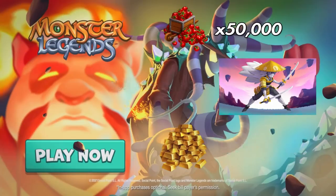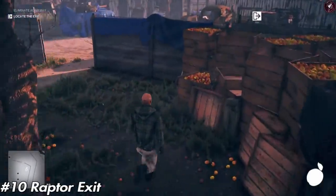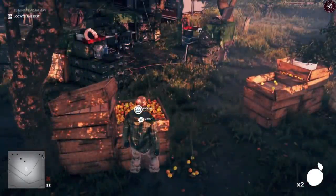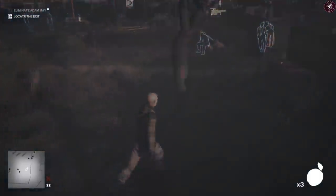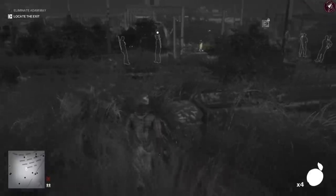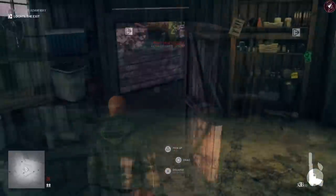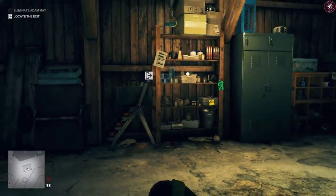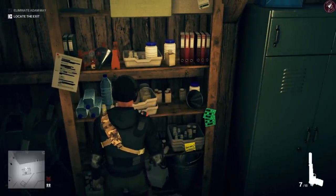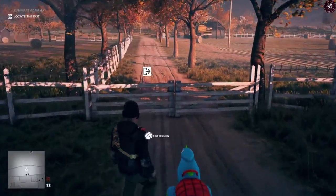Coming in at number 10 is the Vroom Vroom exit, where 47 rides a little dinosaur toy car — a really amusing exit. To do this, you need to collect 10 apricots scattered around the map in Colorado, then get the quad bike key from the shed at the back on the eastern side, and grab the hallucinogenic drugs from the shed where Ezra Berg usually hangs out. Then head inside the house, go to the second floor, and feed the rat the 10 apricots. Once you do that, the exit will appear on the north side.